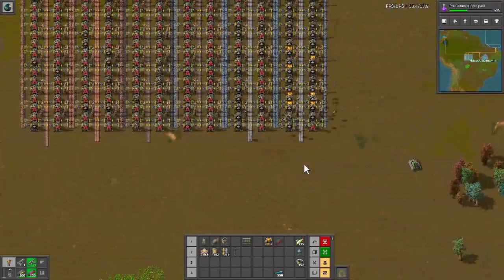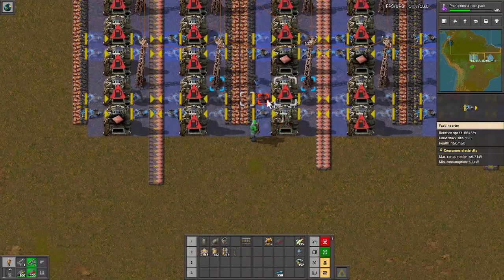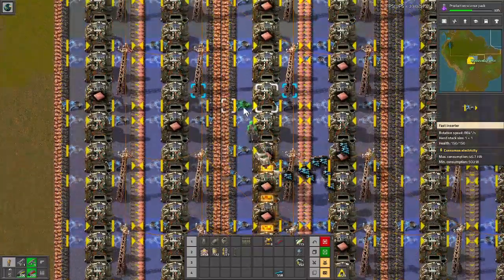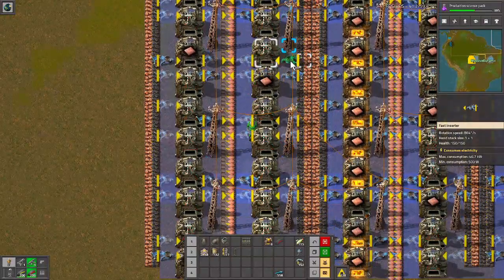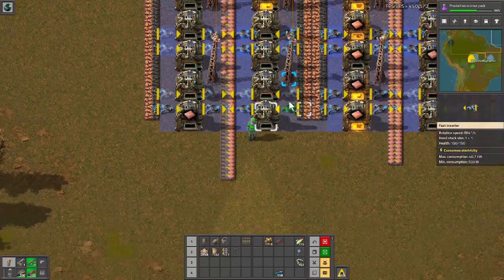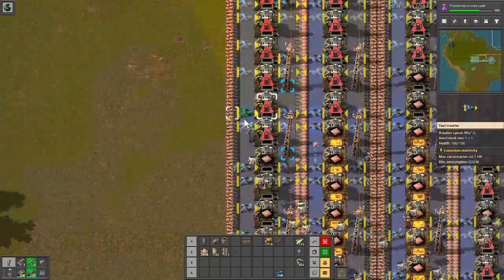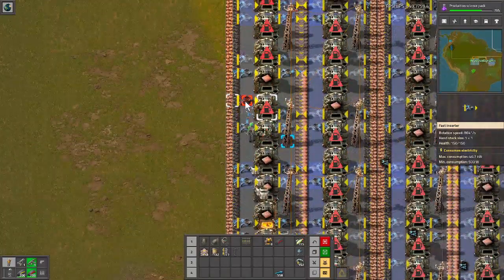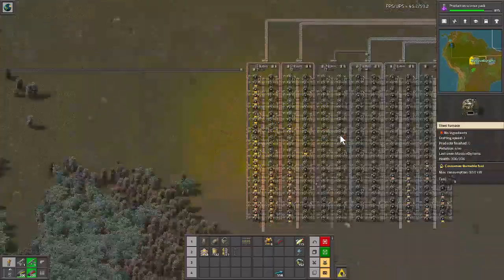Anyway, we do have to finish the smelting array here. We just need inserters. I guess we'll have to do some manual inserter placing, which I don't necessarily want to do, but we'll go ahead and do it just to get it going. These over here look like they need it more. Get these all in so that we can start. Our main base back there in North America is where most of the things are being built, but we might as well have a few things being made down here so we don't have to run all the way back up to North America every time we need to resupply.